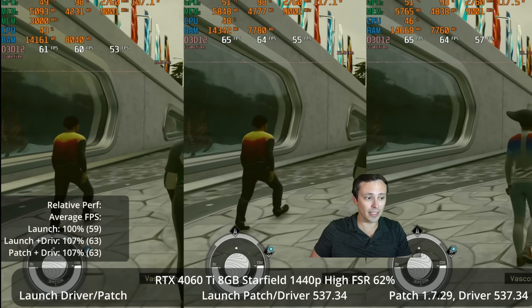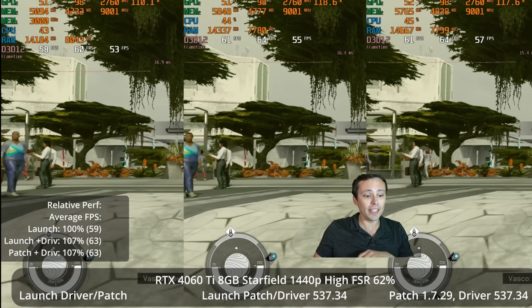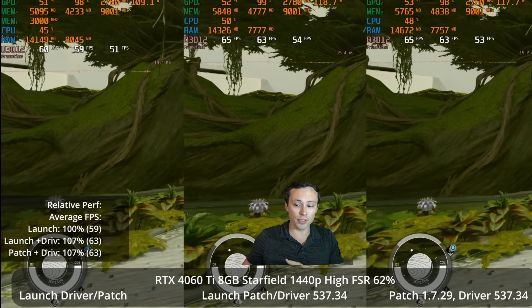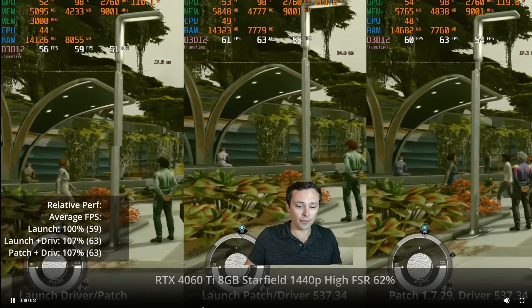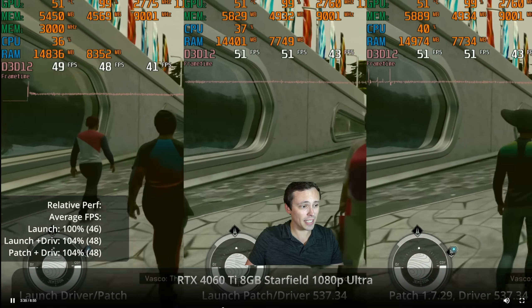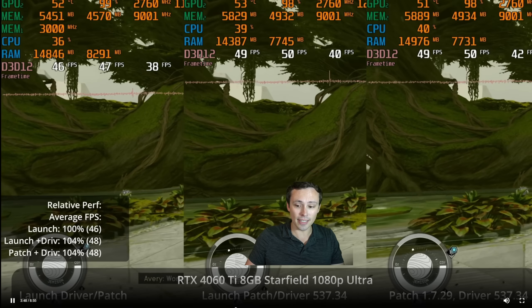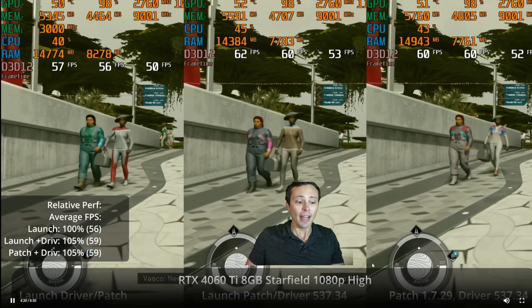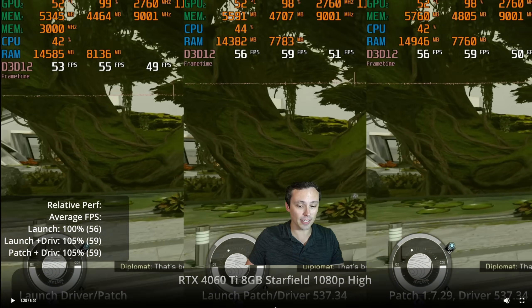I did drop down to FSR at 62%, which is the default for the high preset of the game. And once again, while there is some performance improvement compared to the launch version, it really seems to be coming down to the driver update allowing for the resizable bar profile, rather than anything from the game itself. I also tested out 1080p to see if anything interesting happened — once again seeing a 4% gain based on the resizable bar update, but nothing different coming from patch 1.7.29. I also tested high settings at 1080p, and again I'm seeing identical performance between the launch version and the patched version when both are using the resizable bar profile.